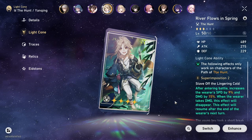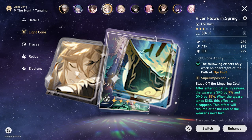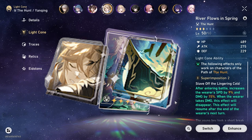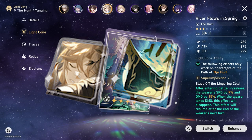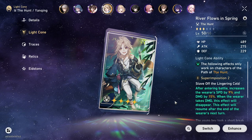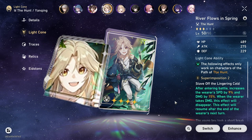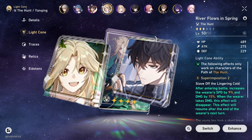For the light cones you should be running on Yenching, his best 5-stars are Sleep Like the Dead and Cruising in the Stellar Sea. Sleep Like the Dead is his signature cone — you gain 30% more crit damage, which is a huge power boost. You could argue that Cruising in the Stellar Sea has a more consistent hit rate, but it's really up to you which you choose. For his best 4-star cones, those are going to be River Flows in Spring and Only Silence Remains. I'd go with River Flows in Spring, but if you don't have it, Only Silence Remains will do the job.